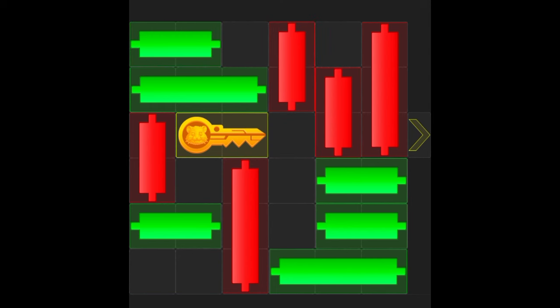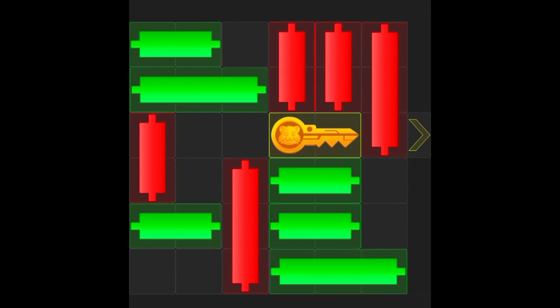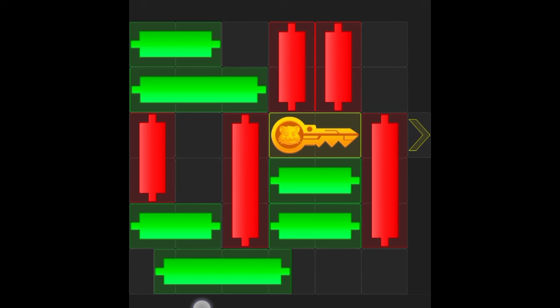Watch this again, maybe twice or three times before you try it. Bring all this green down so that it will pave way for the red at the top. Now bring this other red up so that the red can come down. Once this one comes down, we are done with the key.